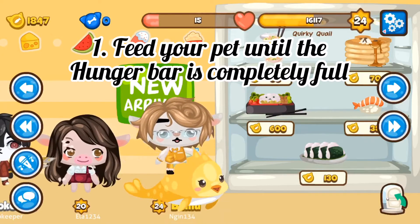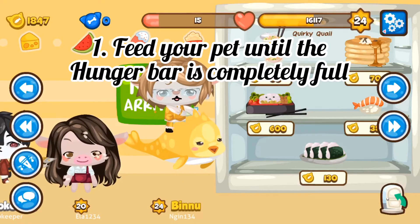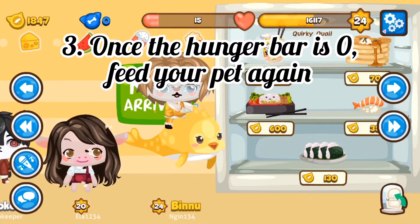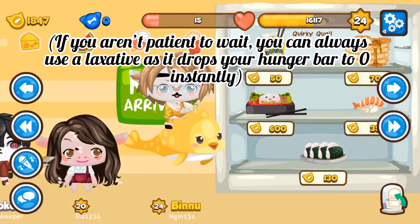Step one: feed your pet until the hunger bar is completely full, then wait another day until it's zero, and then feed your pet again. Simple — that's all there is to it.